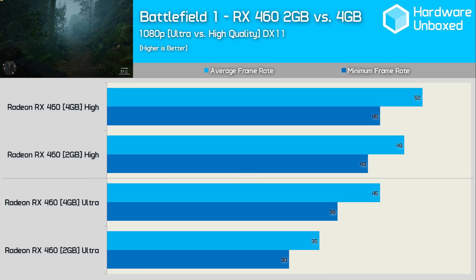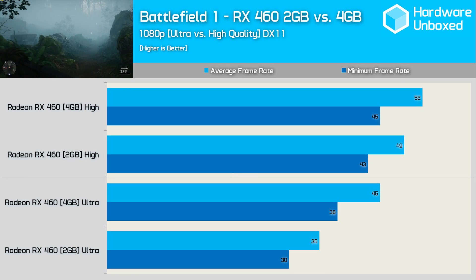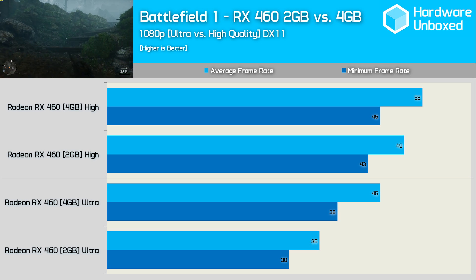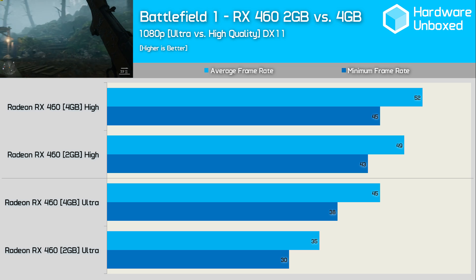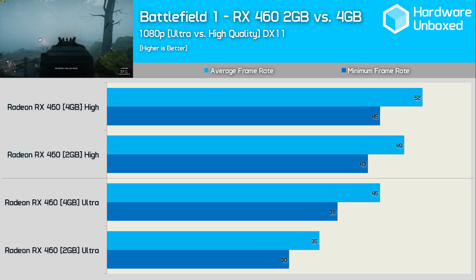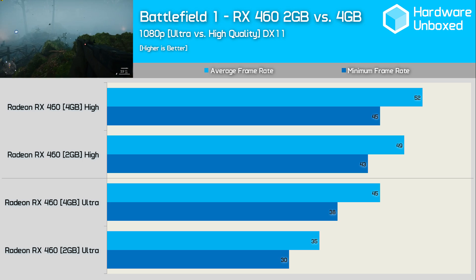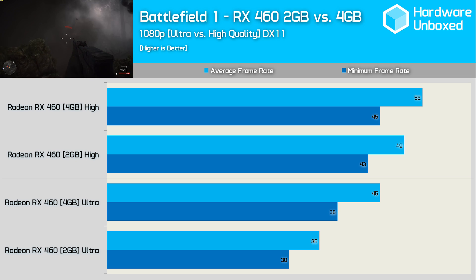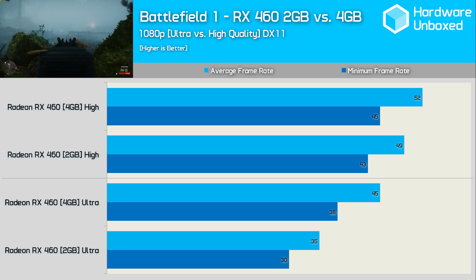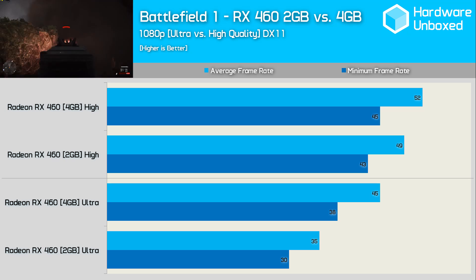Or is it? At the time I was chasing 60 FPS, and here with the 4GB card we're only averaging 45 FPS, meaning we'd lower the quality settings at 1080p anyway. Without spending much time tweaking, we simply downgraded to the high quality preset. This boosted the 4GB card by 16%, giving a much nicer 52 FPS average. However, we saw a significantly larger 40% performance boost for the 2GB model, now averaging 49 FPS. This means the 2GB version is just 6% slower and, more importantly, capable of delivering smooth, playable performance.